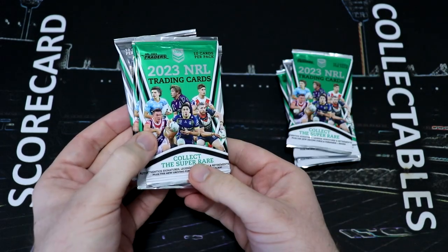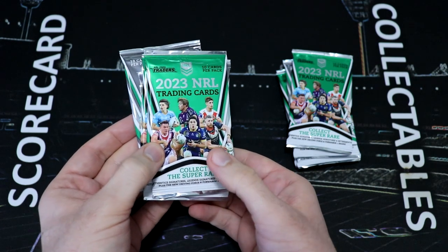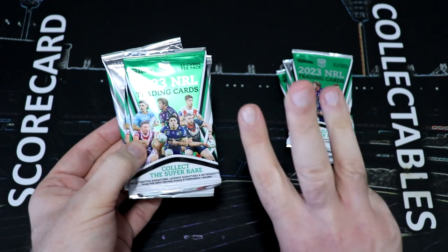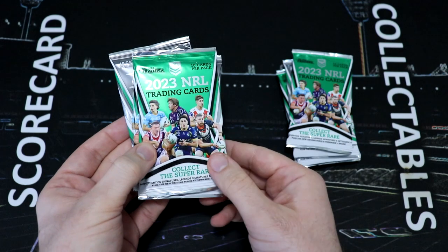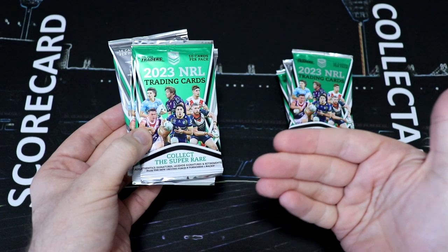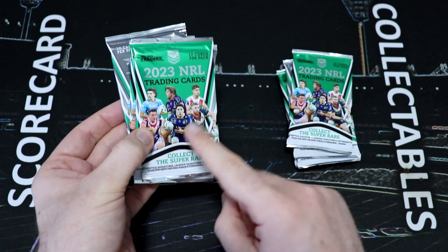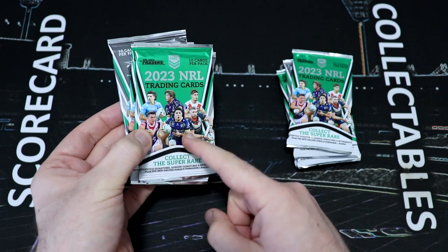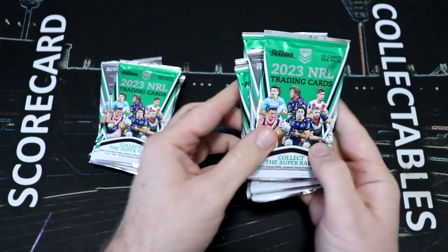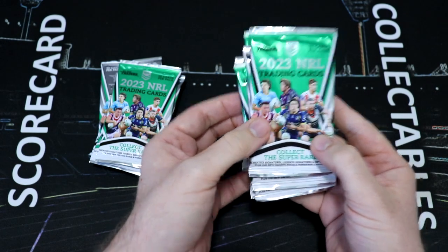The way we score these battles: we don't count the base cards or the pearl specials, but the main inserts. We will base the points on the ratio of the card. The Rising Stars are one every three packs, so that's three points. The Driving Force are one every nine packs, so that's nine points. A box hit is one every 36, so that's 36 points. Any Storm cards that come out of the Storm packs will be double points. Any Warriors cards will be minus their points. Same with the Warriors — any Warriors inserts we will double their points, but any Storm inserts, that is minus.